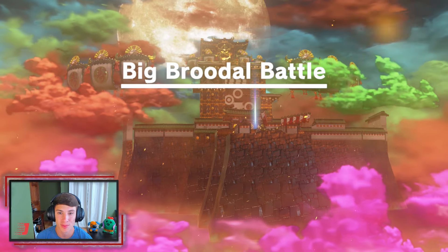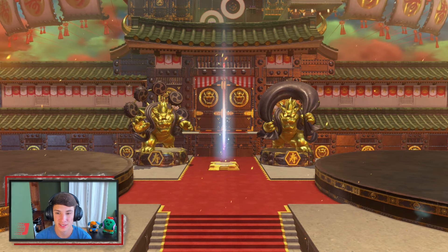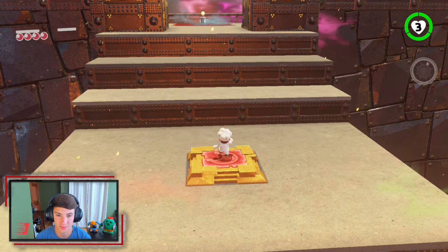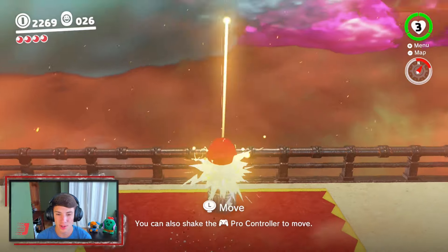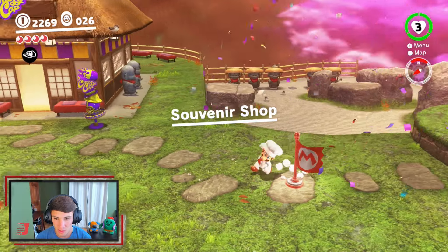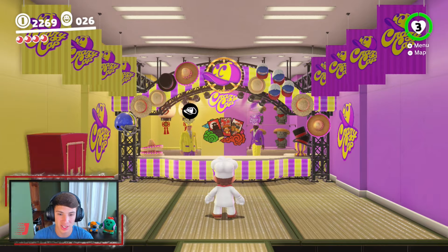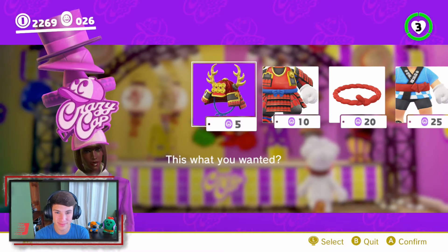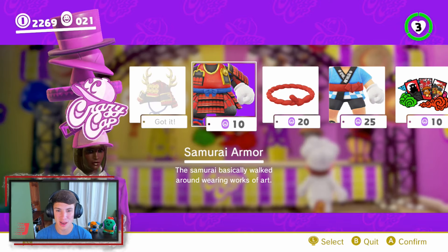Now we're gonna be moving on to the big part of the castle where we're gonna have a big brutal battle, it says. Let's get grooving — this game's getting better baby, we are almost done. So we're gonna head all the way over here — this is a little checkpoint section where we got the souvenir shop, the Crazy Cap shop. We're gonna go in there and buy the outfit for the kingdom. It's a samurai suit — that's what it is! That's cool, look at us — we're gonna be samurai now. Samurai Mario, baby!